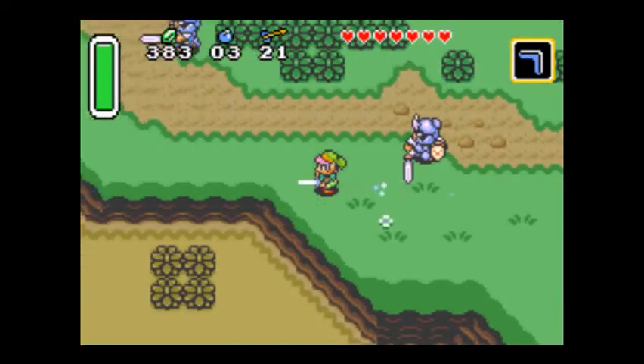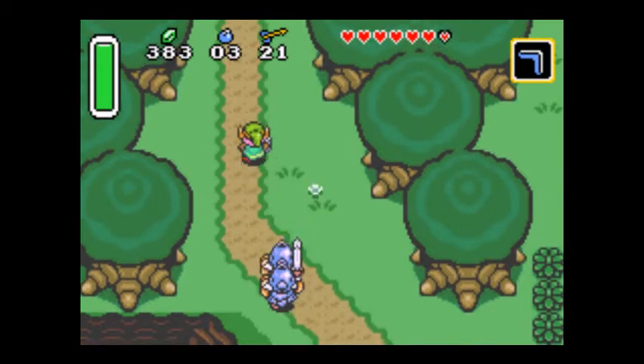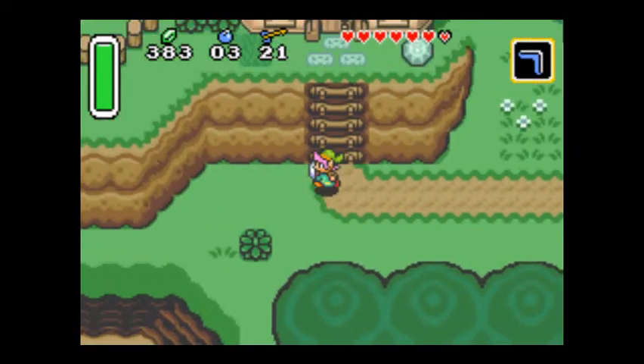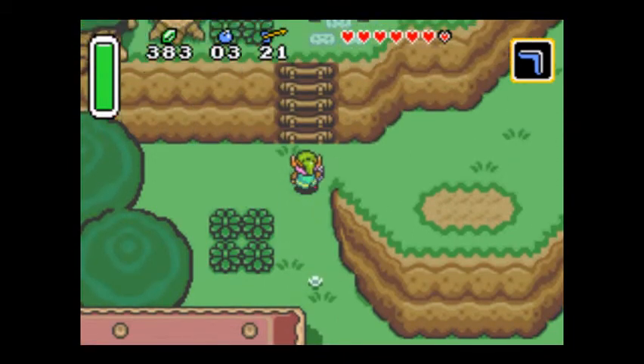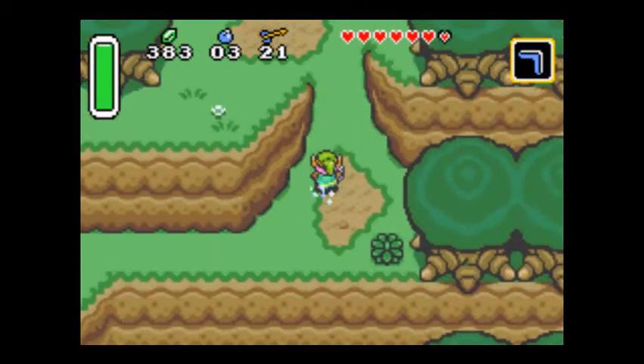So now we get to head up to the mountains. We couldn't do it before because we needed to have the power glove, which I now have. On the way up there we'll get a taste of one of the main mechanics of this game - the dark world.